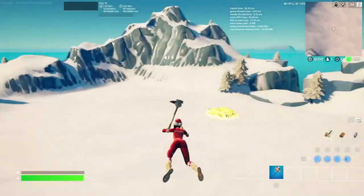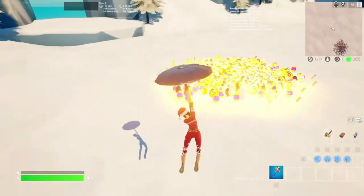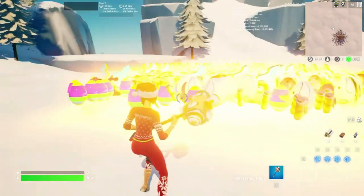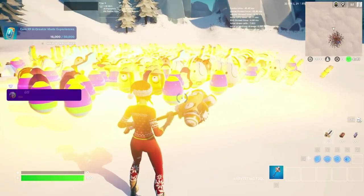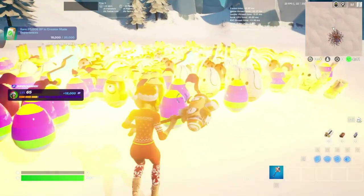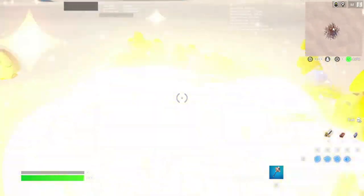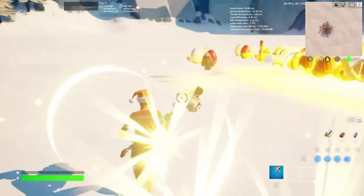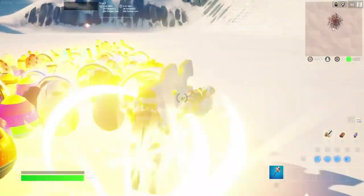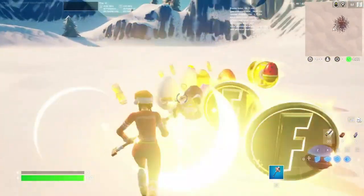Once you guys do that, you guys want to land by these coins. Land by these coins, and all we're going to want to do is basically just claim all of these coins and all of these consumables — or whatever you call these. By just claiming all of them, what's going to happen is your game should stop lagging; it won't lag anymore. If this happens, that means you guys are doing the glitch right. Keep going, guys — you're doing great. We are almost done with this glitch and we will soon have our free V-Bucks.